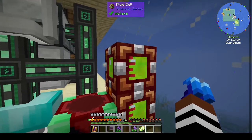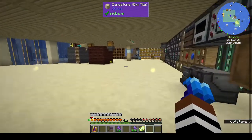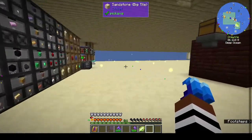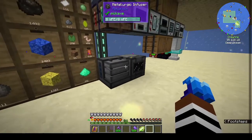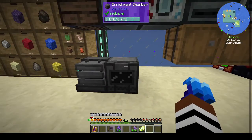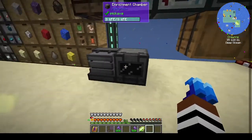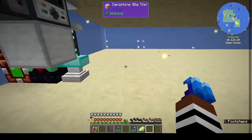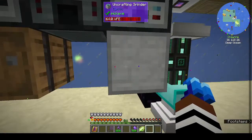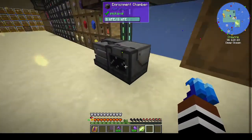I can also make more fluid cells to store my XP if I really wanted to. That's basically what I got up to in between episodes, and now we're getting back to Mekanism. I moved everything down here so it's a whole lot neater upstairs and downstairs — there's our Mekanism machines, our other machines, the battery here, and the Mekanism machines will move along this row.